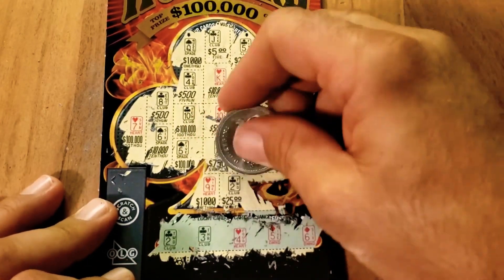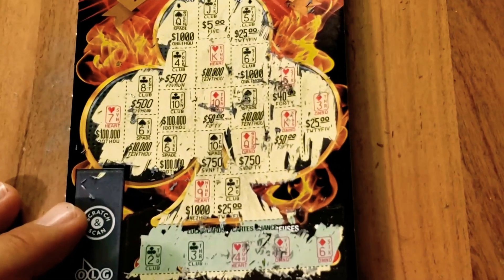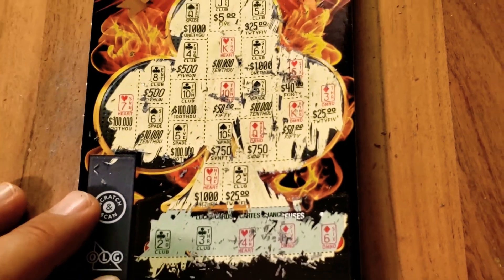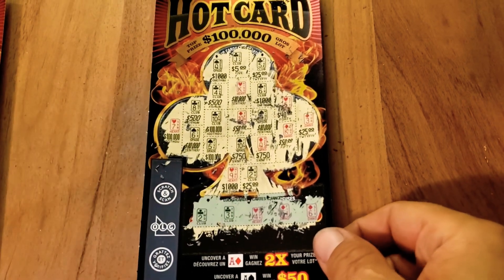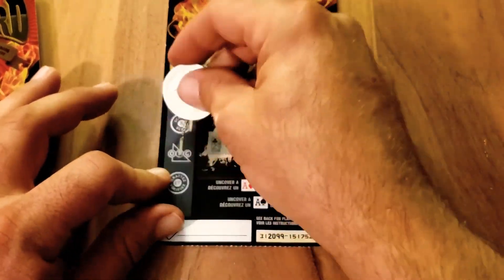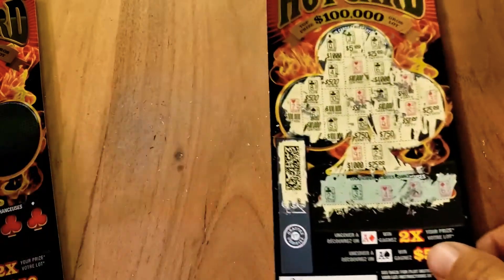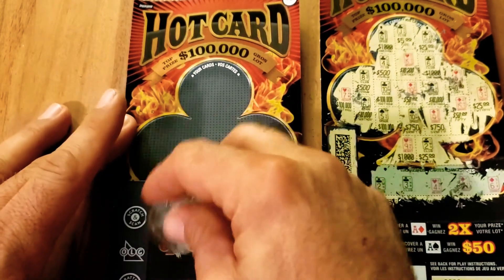Oh, couple down here — surprise! Ten of clubs, nine of hearts, and two of clubs — twenty-five dollars! Am I seeing this right? First time I played this. Two of clubs, two of clubs — we won twenty-five dollars! On the first ticket, that's all right. Pretty surprised and shocked! Let's put this one aside — we got a winner!